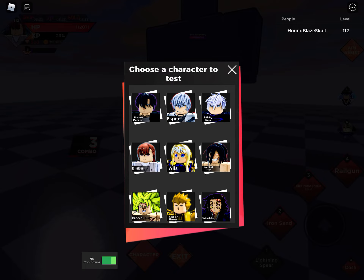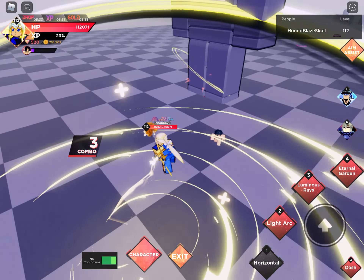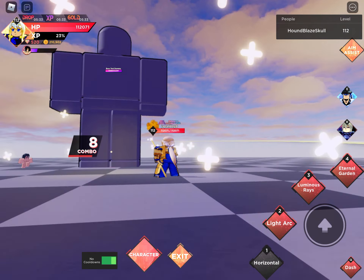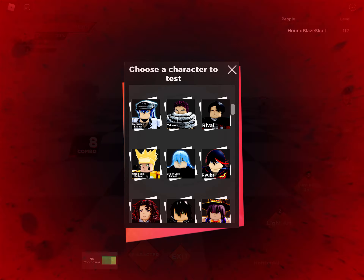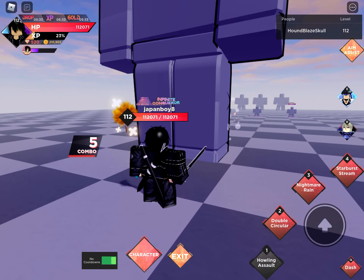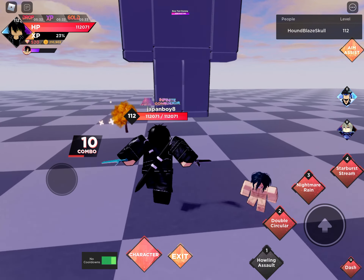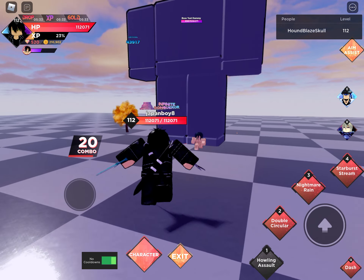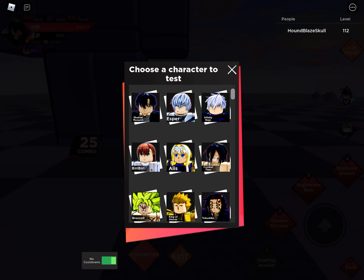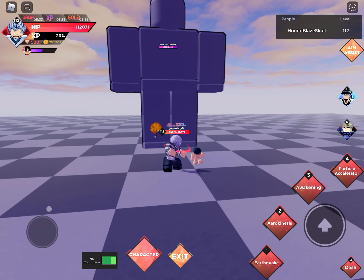So basically 450k for the Accelerator team. Then Alice's first move does 90k, with a combo of two, so basically 200k for Alice's first move. And then for Kirito, the Howling Assault — a combo of five, so that's like 200k. I think the Accelerator team wins the first attack because it just does more. We have Aerokinesis right here.